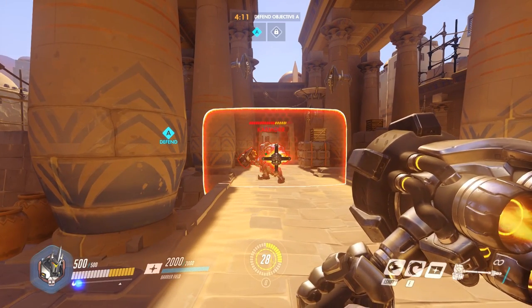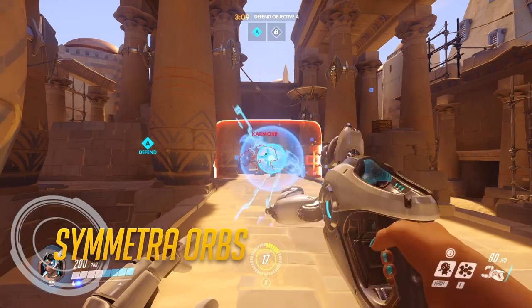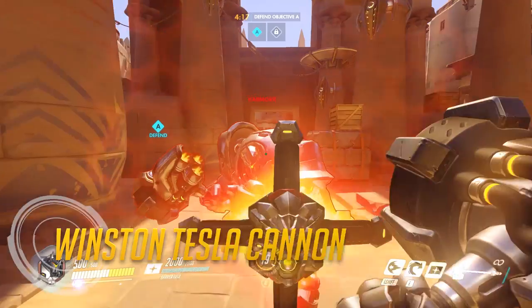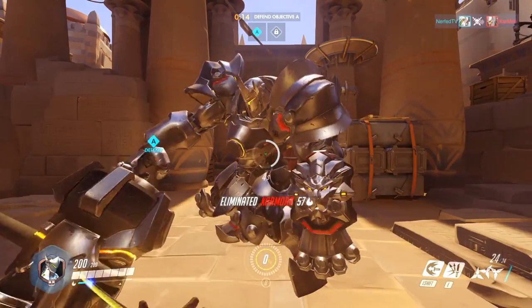Certain skills actually ignore Reinhardt and Winston's barriers and pass right through them. This includes Reinhardt's Fire Strike, Symmetra's Orbs, and Winston's Tesla Cannon. Melee attacks, including Genji's sword and Reinhardt's hammer, will also be unaffected by the barriers.